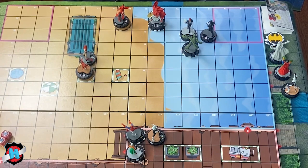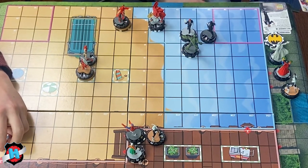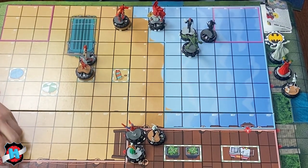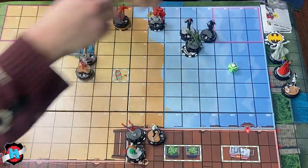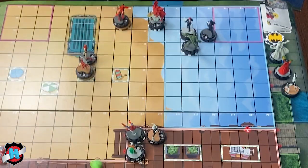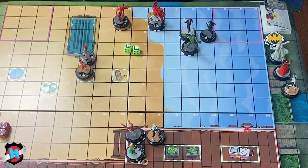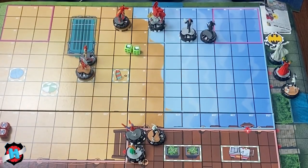Ian perplexes down Calder's defense. Matt Murdoch attacks Scorpion — it's a crit hit for two! Welcome to New York — Scorpion is poisoned. Ian takes the red rally six and it goes on Scorpion, though it doesn't matter since Scorpion doesn't make it. Spider Supreme perplexes up his own defense.